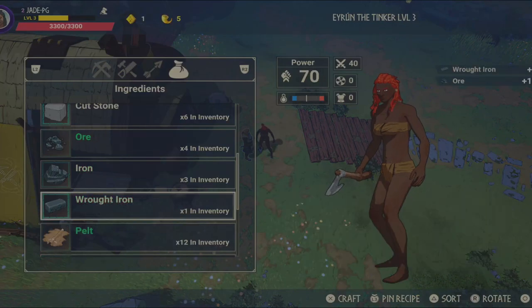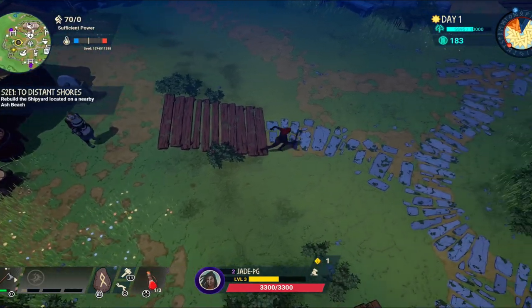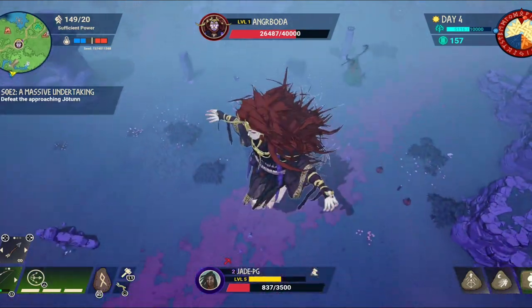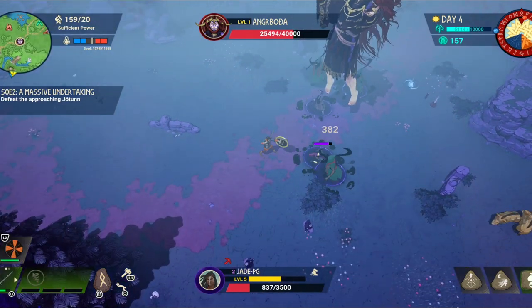Obviously if you're playing with a lot of others and not solo then one of you can prioritize some of this and one of you could be potentially the shipbuilder. But no matter what, even if you're playing multiplayer, it's still best advised to get the farms up and running first before you even attempt to get the ships because the ships are needed to find the end game saga boss.